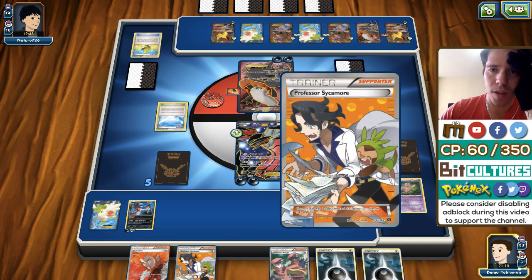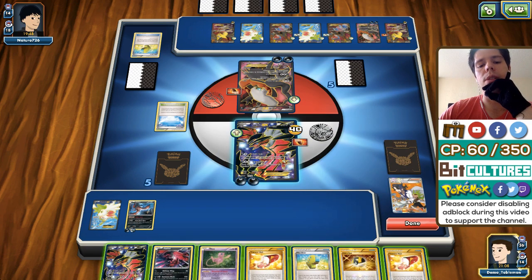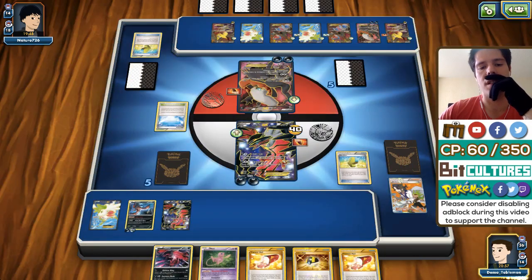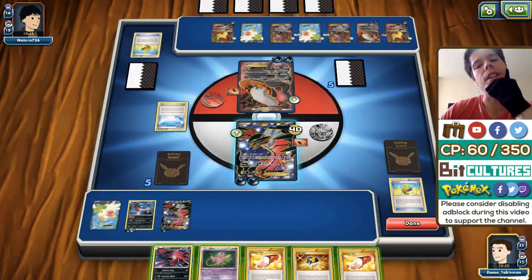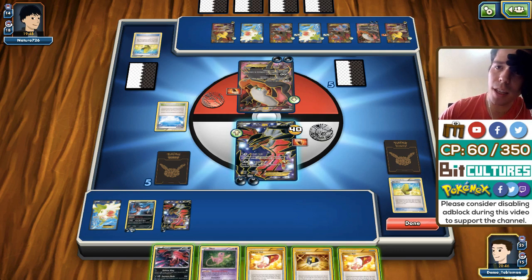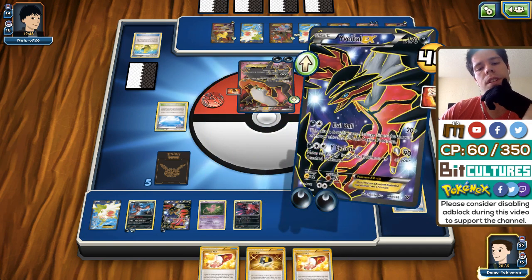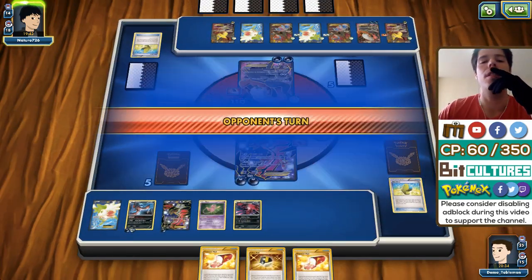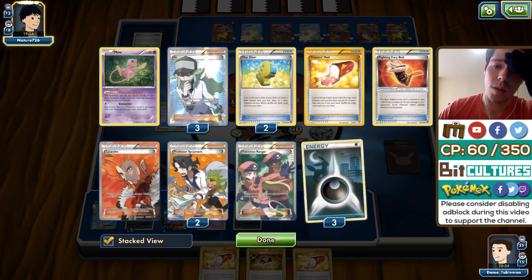I'll Trainer's Mail here. I'm going to keep the Sycamore since I have no draw otherwise. I'll attach the Fighting Fury Belt to Mew. There's no reason not to KO Yveltal right here. I'm going to move the DCE to the Fright Night Yveltal. My opponent has four energy in play, so that's 110 damage — he only needs one more for Dark Pulse to one-hit KO my Fright Night Yveltal, which is not good news.